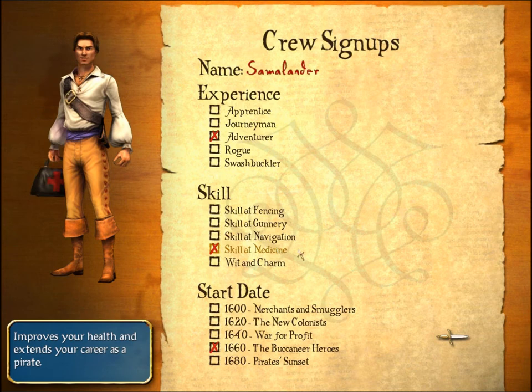Skill: Medicine — now this is my favorite. With Skill: Medicine you live longer and you age less rapidly, so you can actually play a much longer game. I always choose Skill: Medicine.